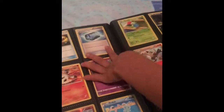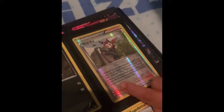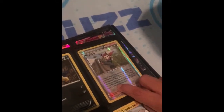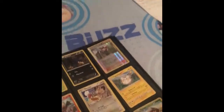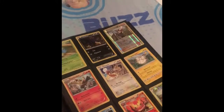I do have lots of trainer cards and helper cards. I don't really use them much, but one of my favorites is Ninja Boy. It says: choose one of your basic Pokemon in play, search your deck for a basic Pokemon and switch it with that Pokemon. Any attached cards, damage counters, special conditions, turns in place, and any other effects remain on the new Pokemon. Shuffle the first Pokemon into your deck.